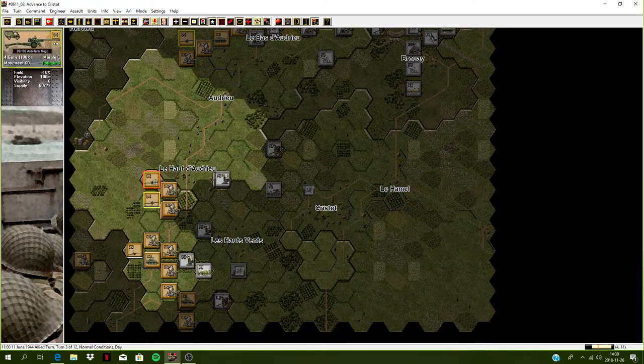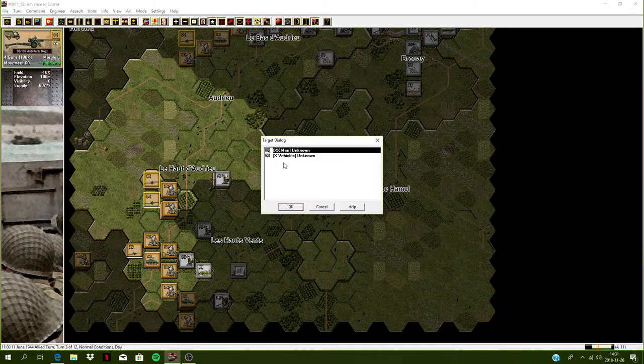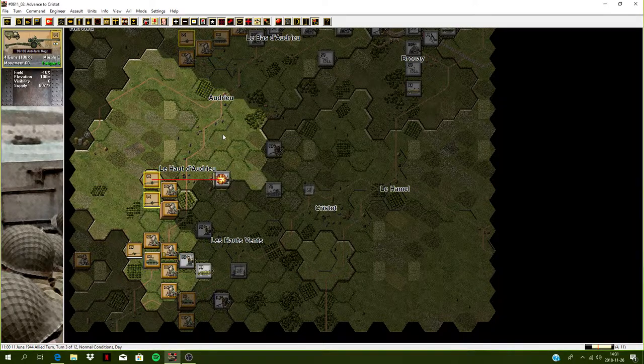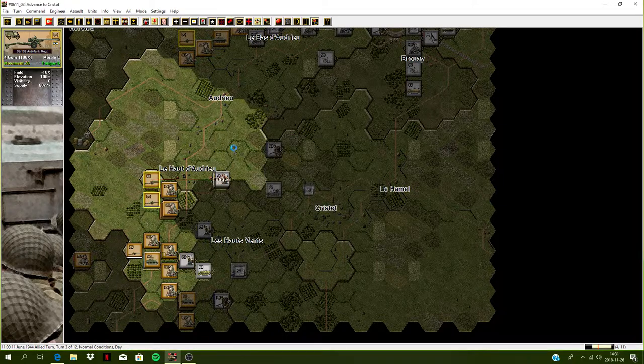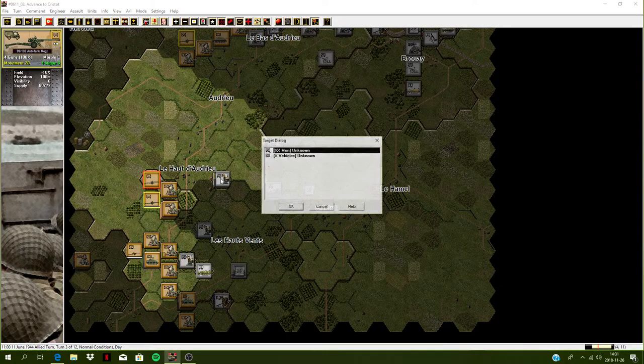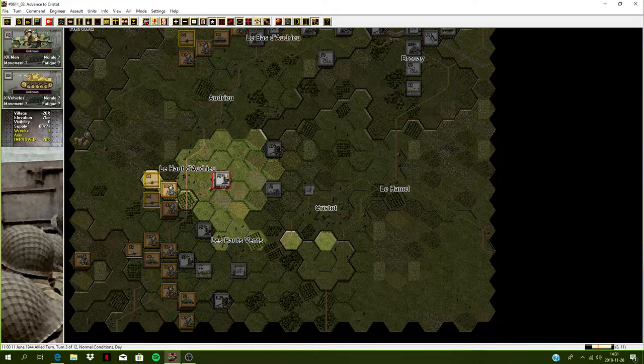Let's see if there are any hard targets. We can spot those vehicles there - caused fatigue, only causing fatigue to those vehicles. They're in pretty good defensive position - a village with minus 20 modifier and improved positions, so pretty well dug in there.